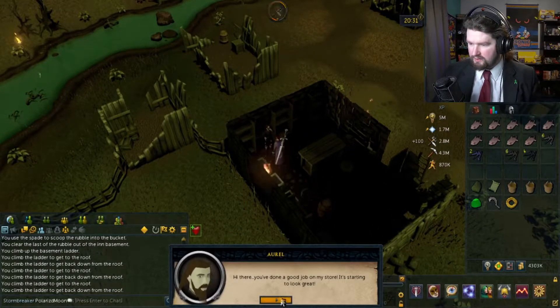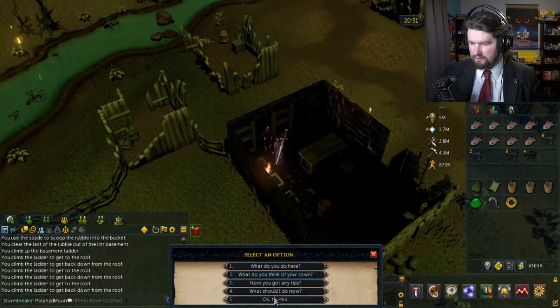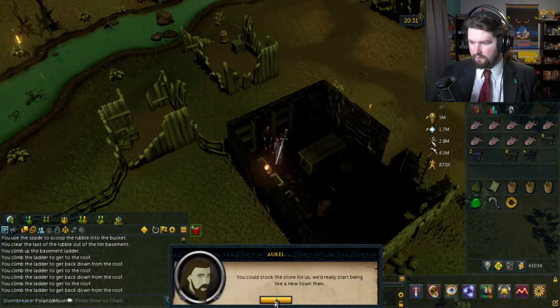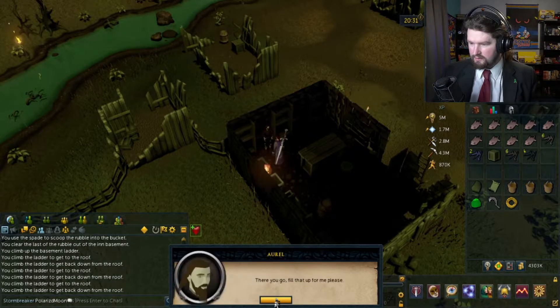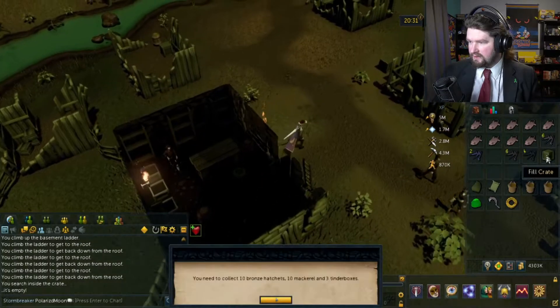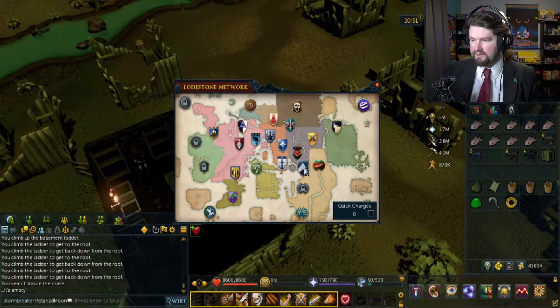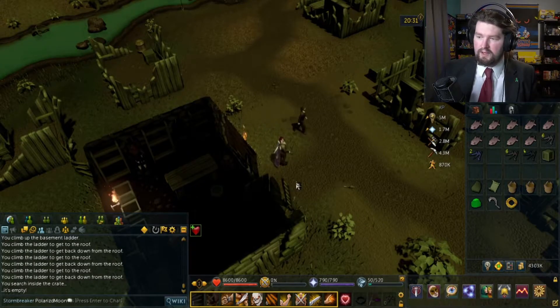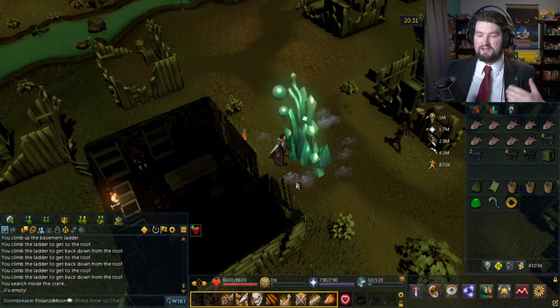You have done a good job on my store, it's starting to look great. But I've only fixed the roof and walls. 'You need to get stock to store for us — we'd really start being like a new town then.' What stock do you need? 'Three tinderboxes, ten mackerel, and ten bronze hatchets.' Fill that up for me, please. So this is a long quest, which means there's going to be a lot of things like this where it's just tons and tons of stuff.